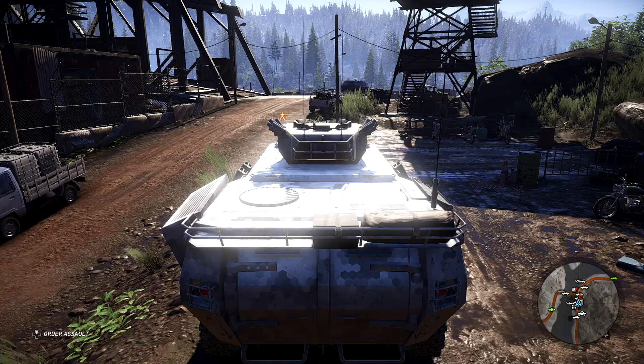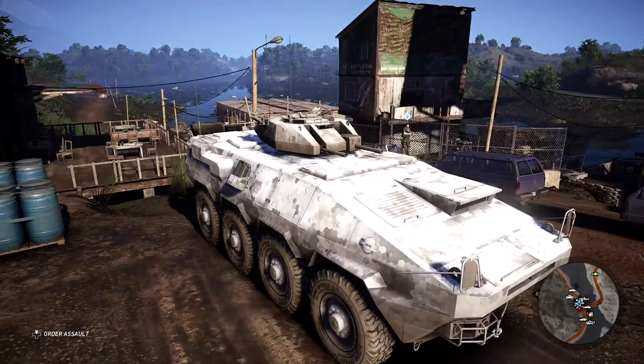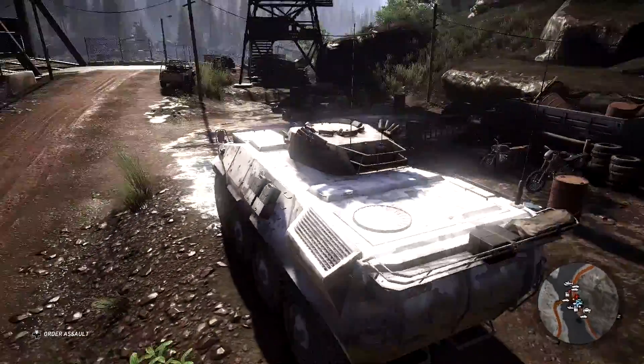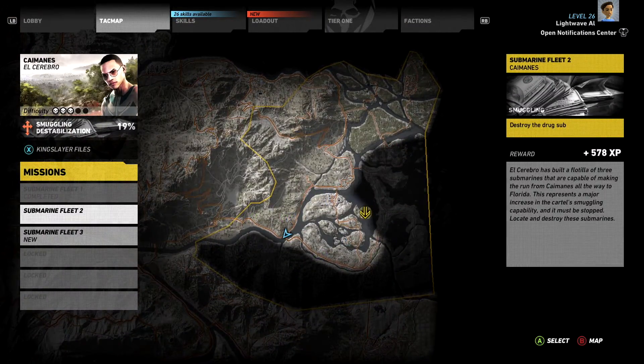Hi everyone, I'm Lightwave Owl. Welcome back to another episode of Ghost Recon Wildlands. We are still here in Kalmanes. We've just finished our first submarine destruction mission. We are in an APC which we're going to take to the next one. So our next one is, I think it's this one over here. Yeah, number two is that one.